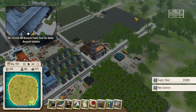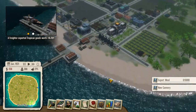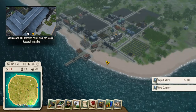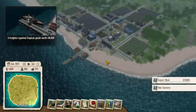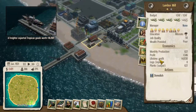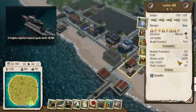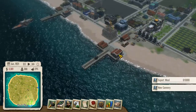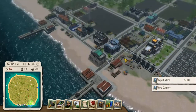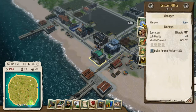We now have tons of wool. I am thinking that in order to help this thing, we would need another log import. Okay, the custom house is here.